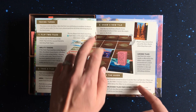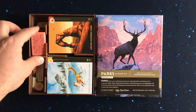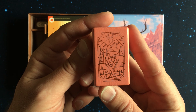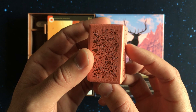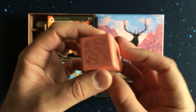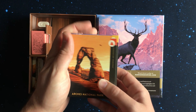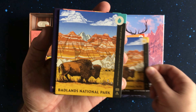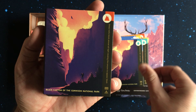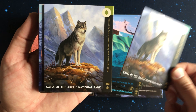In the game, parks are represented by tiles laid out in a grid across the table face down. Gameplay includes four simple steps: a player will reveal two tiles, then choose one of the tiles to place in front of them, then add a new tile onto the board, and lastly lock in one of the tiles with the hiker token. Gameplay continues from player to player until someone or one team has collected three sets of matching park tiles in front of them.